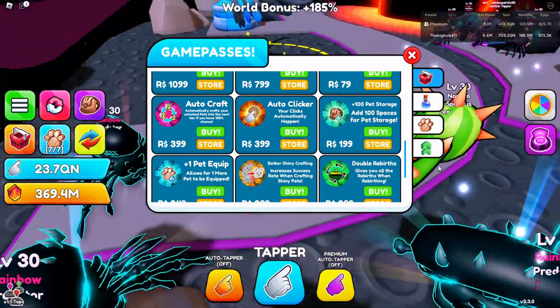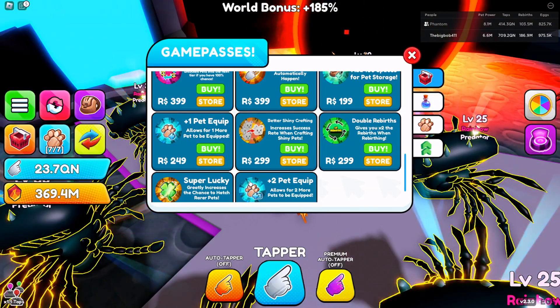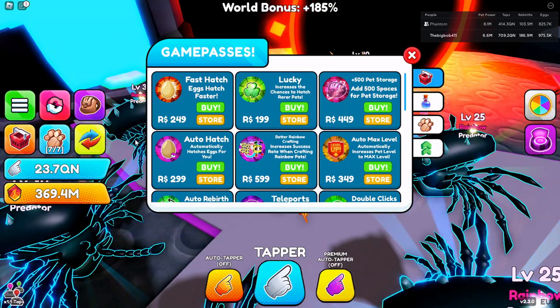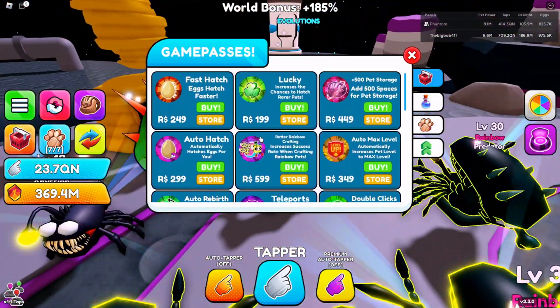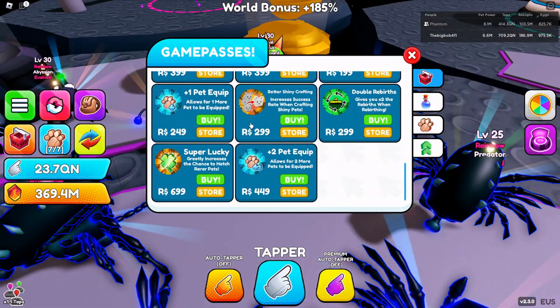Another really good one is Plus Two Pets Equip and Plus One Pets Equip — you guys should definitely buy those. And as for Lucky, you don't really need it if you have Super Lucky. I mean, you can buy it, but it's not necessary.